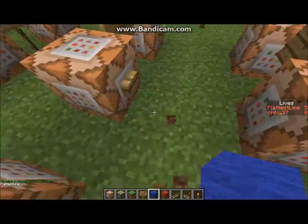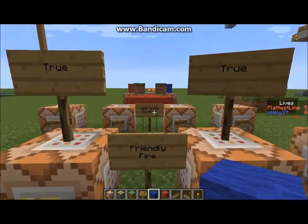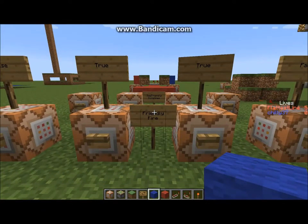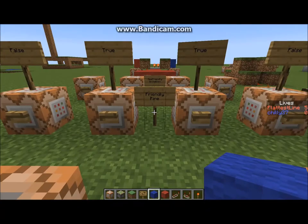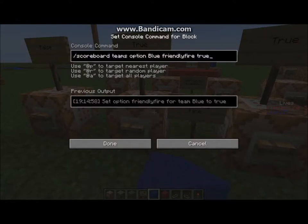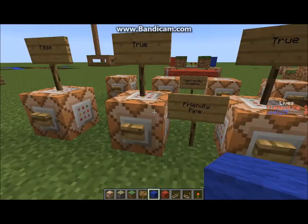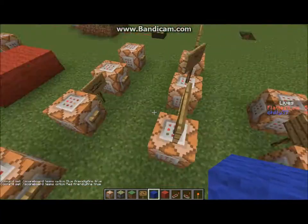The next two I can't actually demonstrate. One is friendly fire and the other is see friendly invisibles. For friendly fire: scoreboard, teams, options, blue, friendlyfire, true. So it is team name, friendlyfire, true or false — it's that simple, works either way. If it is true, you can hit your own teammates. If it is false, you can't hit your own teammates.